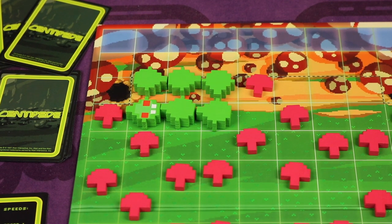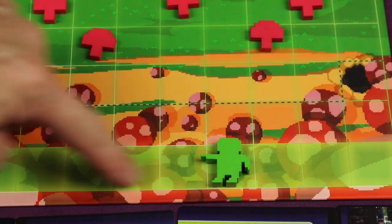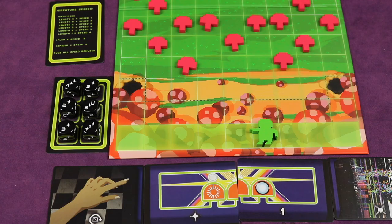The gnome wins by completely eliminating all pieces of the Centipede on the board. The Centipede wins by having the head of the Centipede come into any of the squares on the gnome's zone, or on their turn having any one of the bugs just above the gnome. The gnome takes the first actions, then it goes back and forth throughout the game.